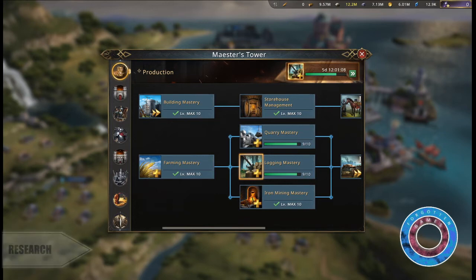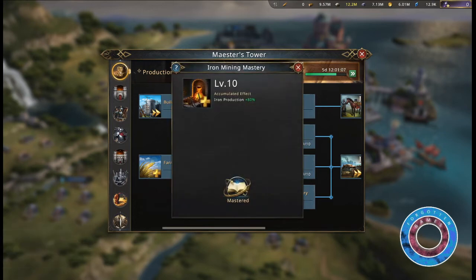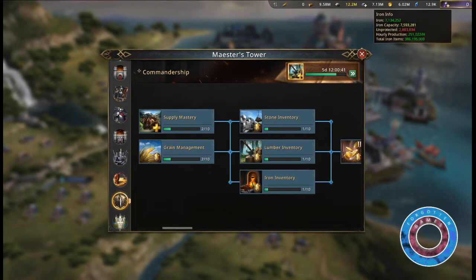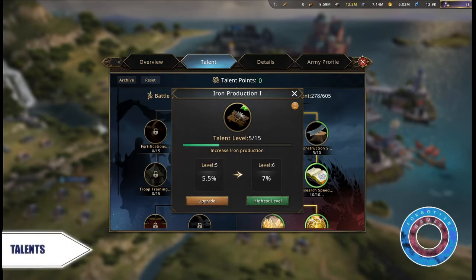Iron production can be increased by Iron Mining Mastery in the production tree in the Maester style by 80% at level 10. Also, in Commandership, Iron Inventory can increase iron capacity by 30%. If the capacity is exceeded, your iron mines will stop producing iron.